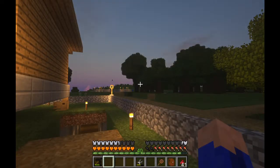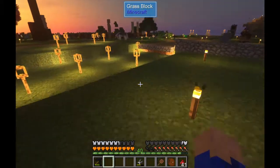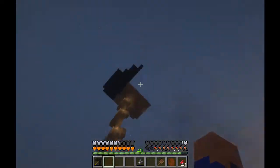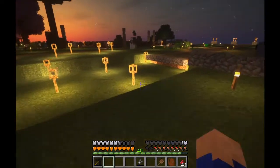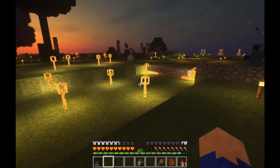Greetings and welcome everyone to episode 29 of our playthrough of the CevTech Pack. We had a couple mishaps here. The power went out and we lost a chunk — the chunk I was actually standing in. Luckily we only lost our kilns and our grills, so it wasn't that big of a deal. I'm going to use this opportunity to reshape the house since we had our little mishap.